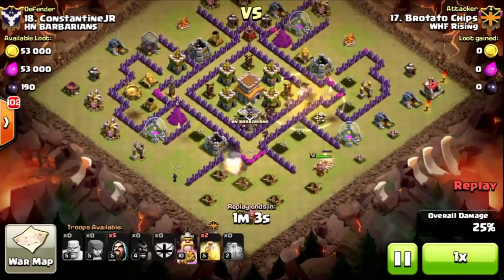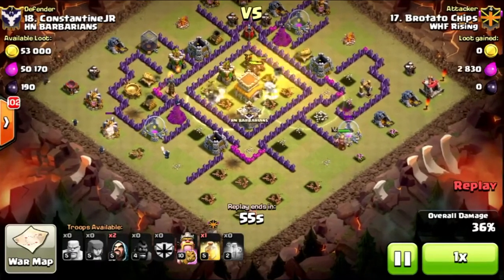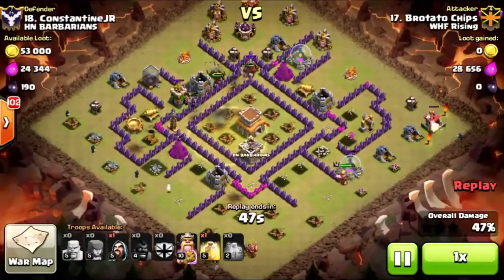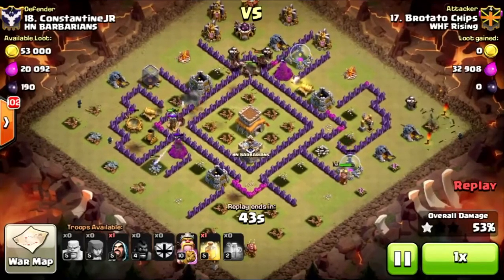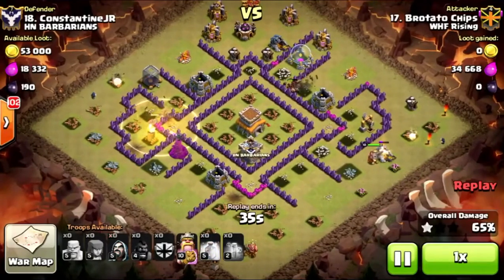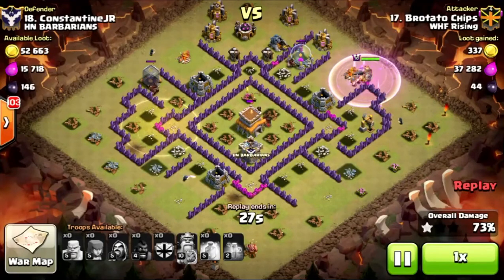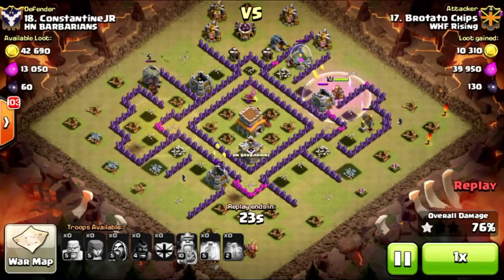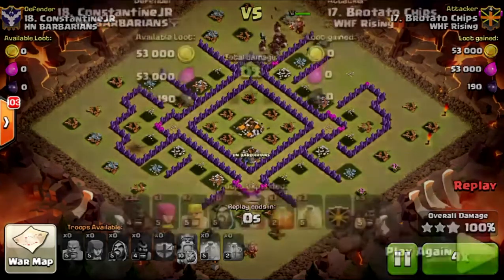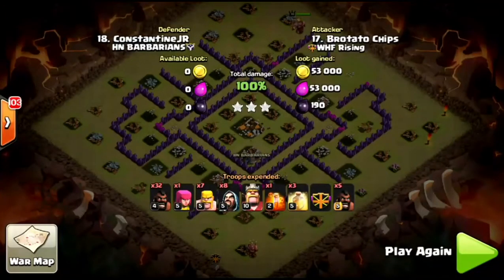He sends pre-heals to get the hogs to that core, and as they get into the core he uses another heal — still has one more left. He's completely deployed all his hogs. They hit some splash damage — not a big problem. He uses that last heal, and those hogs take care of the mortar and wizard tower. Now it's time for cleanup. The king is almost untouched as he walks around the base with those wizards, and the other hogs get a very nice split. Three-star using mass hogs — nice attack.